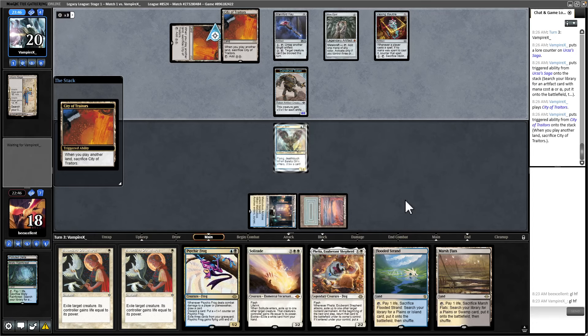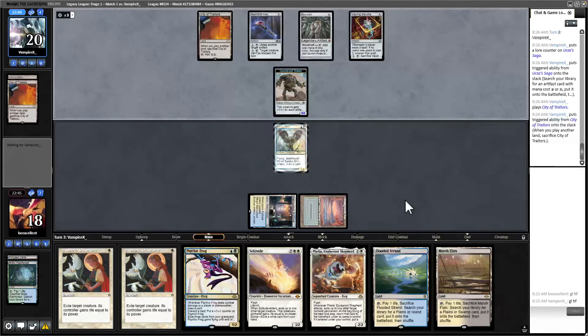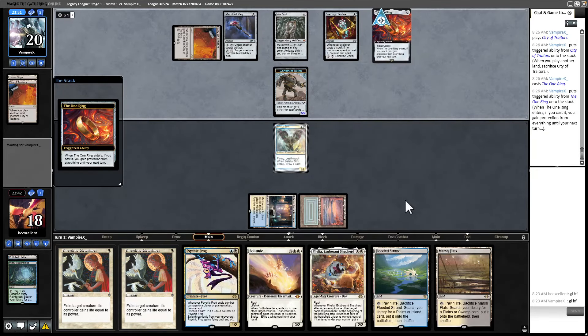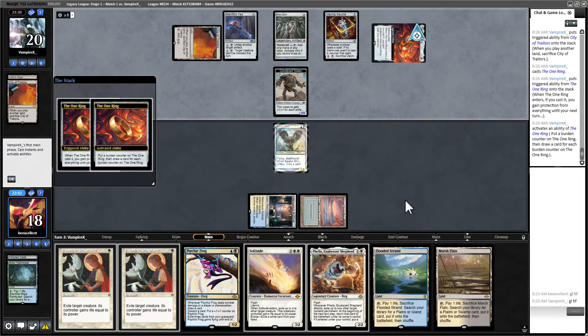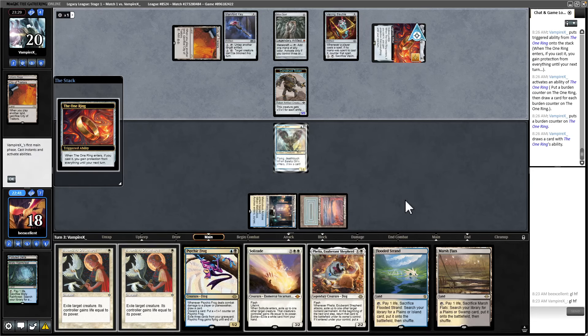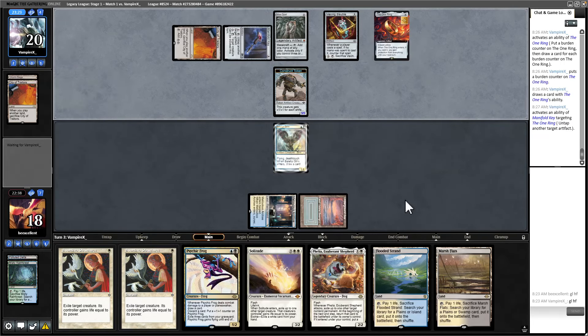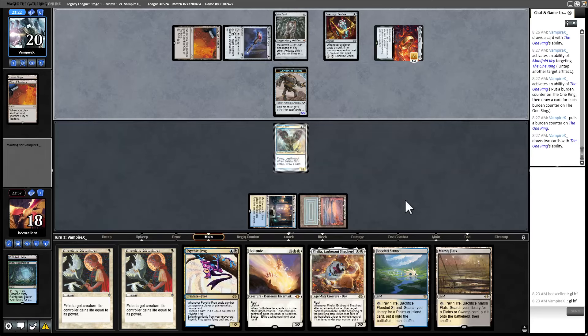Legend-ruling the City of Traders. If they play Karn I'll be sad. The One Ring — they can start drawing a whole lot of cards. That's kind of the end of the world, isn't it? I'm not playing anything to get rid of that; I could Teferi it back to hand but that's about all I can do. They're drawing three cards a turn and next turn they'll draw a lot more than that.